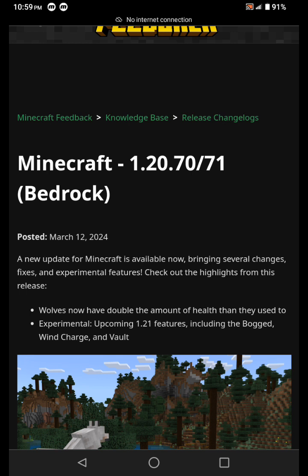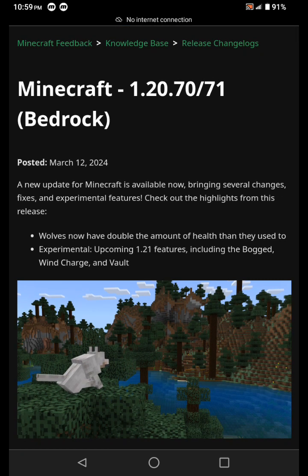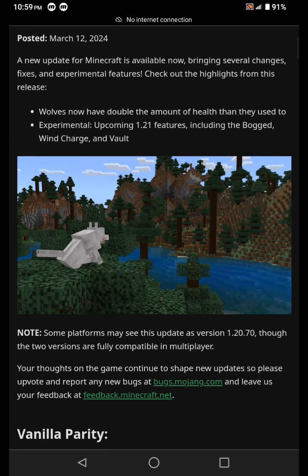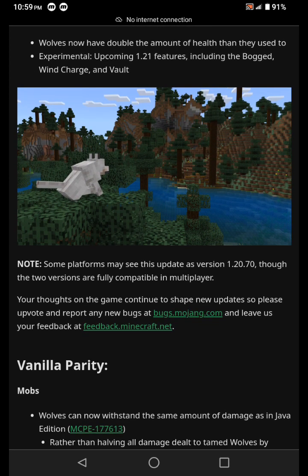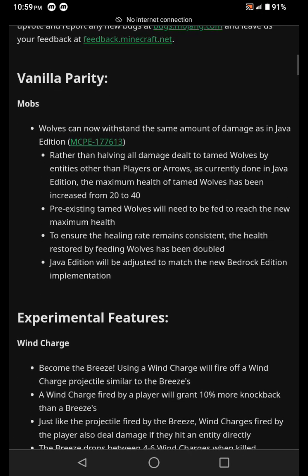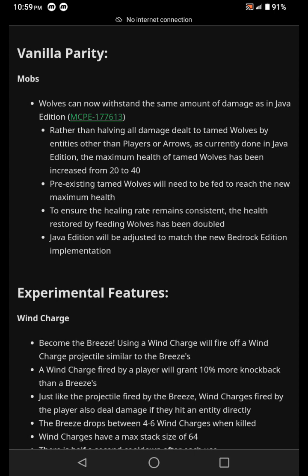Check out the highlights from this release. Wolves now have double the amount of health they used to. Some platforms may say this update is version 1.20.70, though the two versions are fully compatible. Vanilla parity — mobs. Wolves can now withstand the same amount of damage as in Java Edition.